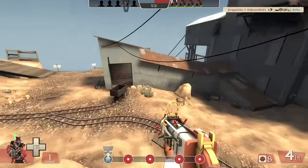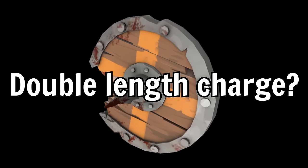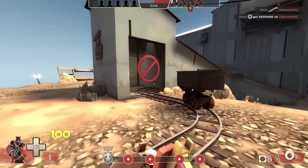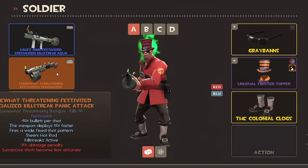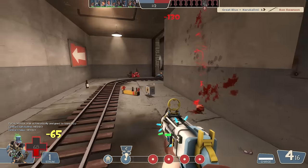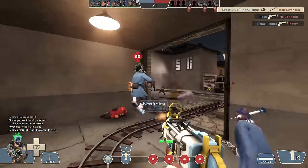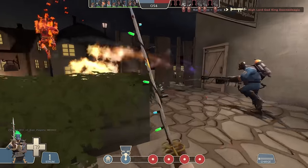Demoman was challenging, to say the least. Ignoring the fact that both sticky bomb launchers and shields need the right-click button to work properly, what would equipping two shields even do? Would it give you two charges, a double-length charge, or a single charge that's twice as effective? Because of a technicality regarding equip regions — where every TF2 weapon visible on the player takes up the corresponding slot — I'm going to say Demoman is only allowed one shield at a time. I'll also assign the shield charging button to Special Attack to avoid any conflicts with Sticky Bomb Launchers.